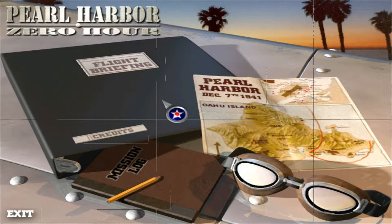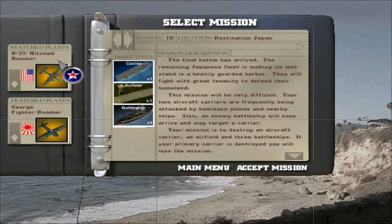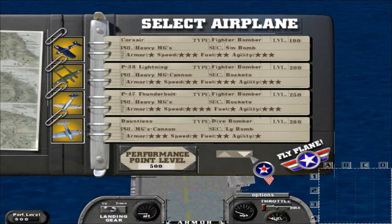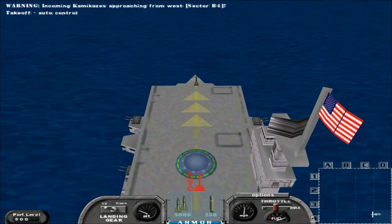Hello everyone, Ace here, and today we are back with my let's play of Pearl Harbor Zero Hour with the secret unlockable aircraft. This is actually the final mission in the entire series. To unlock the secret aircraft, all you have to do is click down here and once that's done you are all good to go. Since this is a naval battle, we will go ahead and pick the flying saucer.